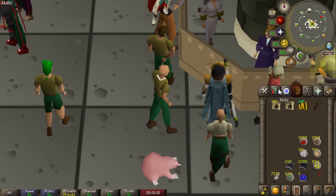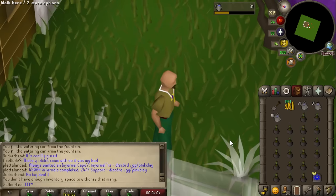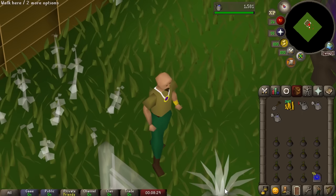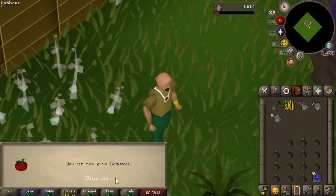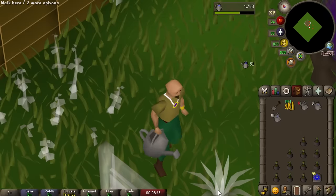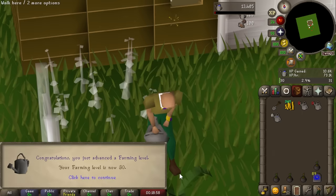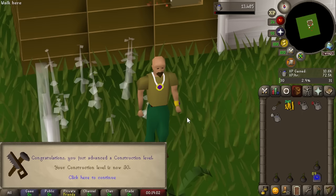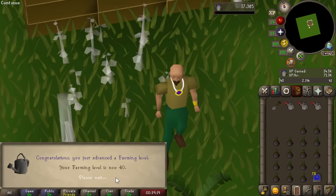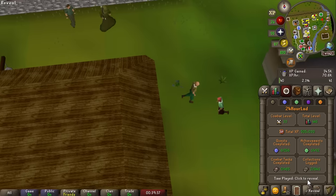We bought nearly 400 bagged plant 3s for about 5 mil. We come to our POH in building mode, with watering cans, bagged plants, and a spade, and all we do is build the plant and remove it over and over again. We're getting about 72,000 experience in both farming and construction — about 150k per hour total. We went all the way from level 1 to 40 in both farming and construction without ever planting a conventional plant, gaining nearly 80 total levels. We're leaving it at level 40 for now as going higher would cost too much money.